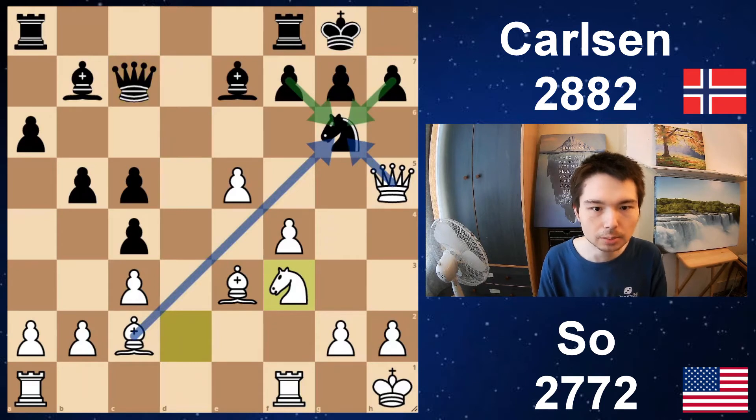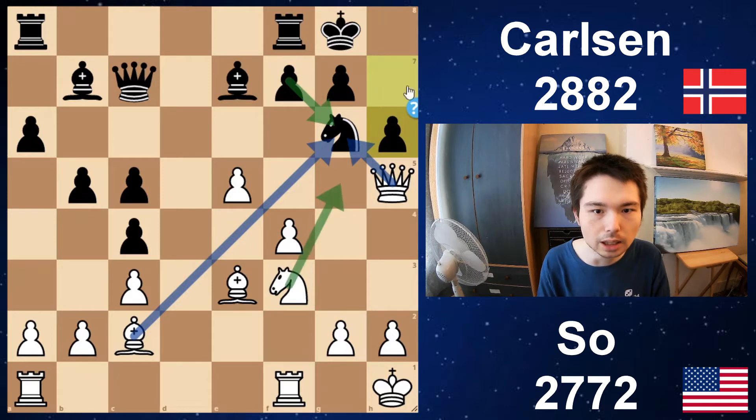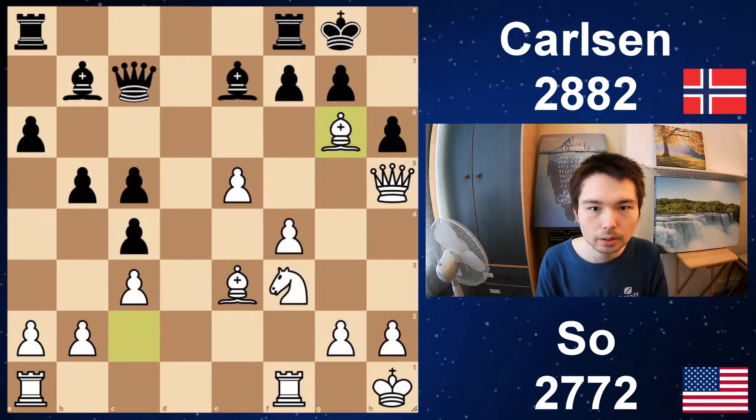Knight f3. Notice in this position the knight on g6 is being defended by the two pawns. The queen and bishop attack it. But now Magnus plays h6 — the reason he did that, he's got to stop knight g5, that's so dangerous, at the cost of a pawn. And the cool thing is Wesley doesn't even take it, because if he takes it he loses some control.